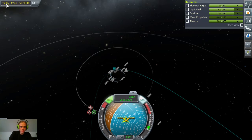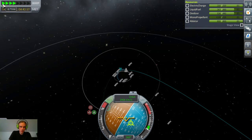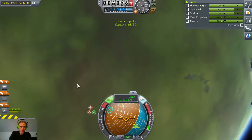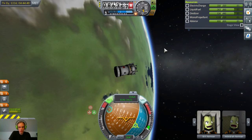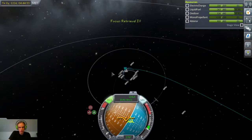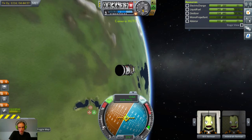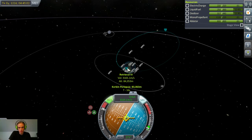Periapsis is still going to get a little bit closer. Here we are at 86,000, and I'm going to do a little bit of a retrograde burn here, to try and bring down this way-too-large apoapsis, and in turn our orbital speed.